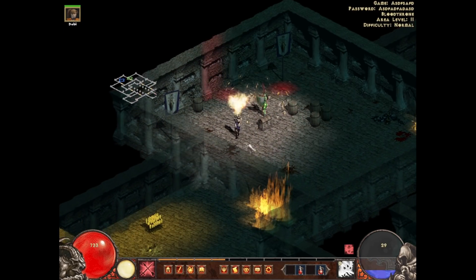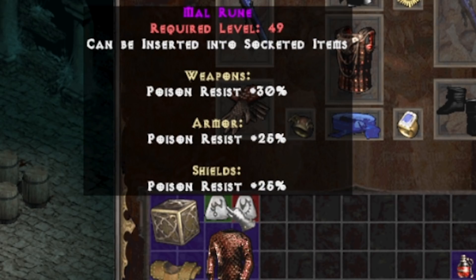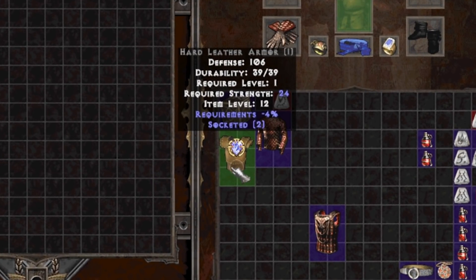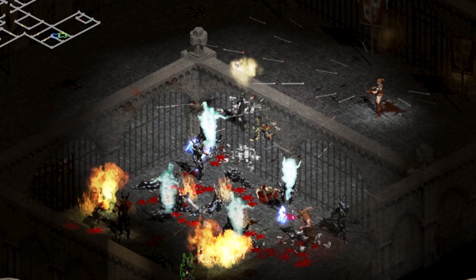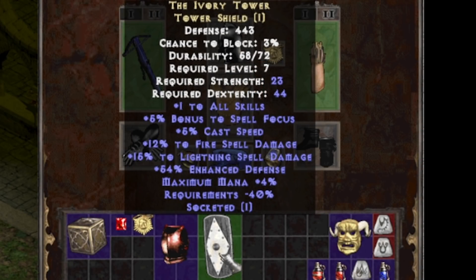We're going to make Lumen Arcana in this hard leather armor — it requires the socket to be filled with one Ith rune. It gives plus 1 to all skills, lowers enemy resistances by a random amount from 3 to 8, increases the defense on the chest piece, and gives plus 2 to light radius. We got a tower shield — the Ivory Tower — plus 1 to all skills and a lot of defense: 443, which is more than all our current defense combined. We could put it in our secondary slot and swap between the crossbow for huge AOE and throwing knives for good single target.